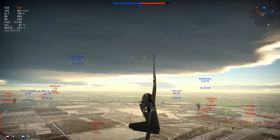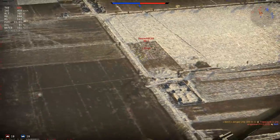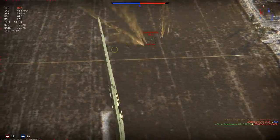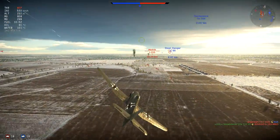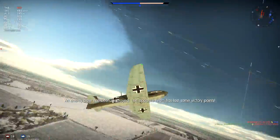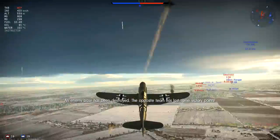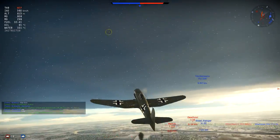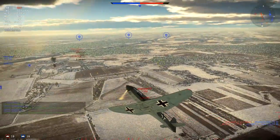Now let's see. We have a BB-1 incoming after killing these two I-15s. Let's see if we can get a few hits on this thing. We do get a hit. We probably caused a fuel and a water leak — looks like an oil leak actually. It's black smoke. But I'm not going after him; there's still some softer targets around.